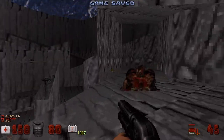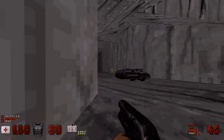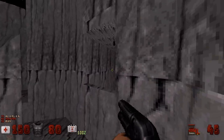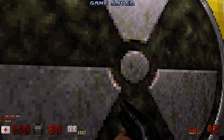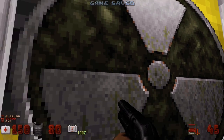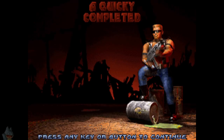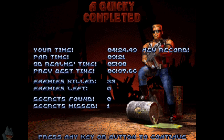In researching other expansions, there's various other unofficial expansions. There's one called Duke It's Zero Hour - not to be confused with Duke Nukem Zero Hour, the actual Nintendo 64 game. Also this is not activating, you have to wander around it for a bit. Well, it was a quickie.